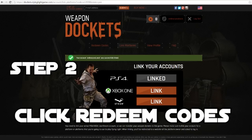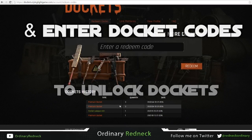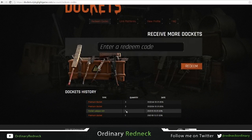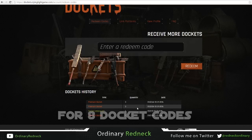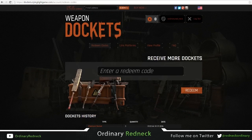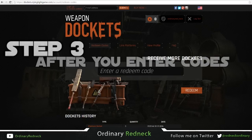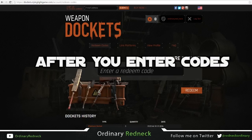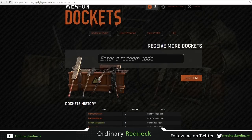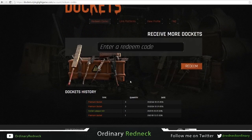Step two: click Redeem Codes on the website and enter some docket codes to unlock a few dockets. Don't worry — I've included eight docket codes in this video. Check the description for those codes. Once you've entered the docket codes, you're going to see your dockets in the top right next to the gearbox. Click it and scroll down to see your dockets.